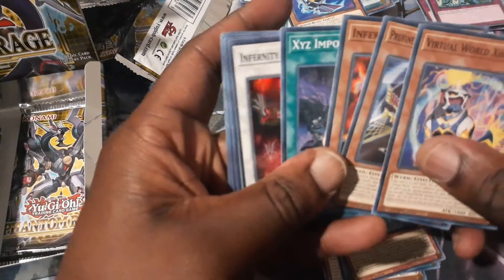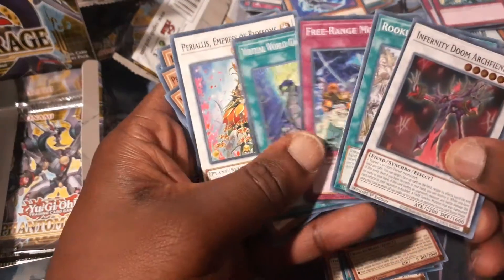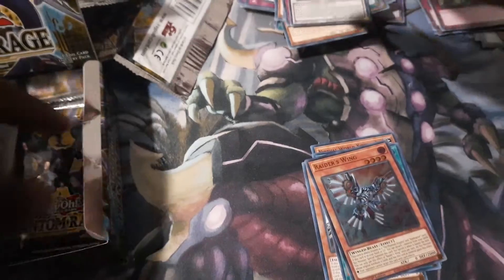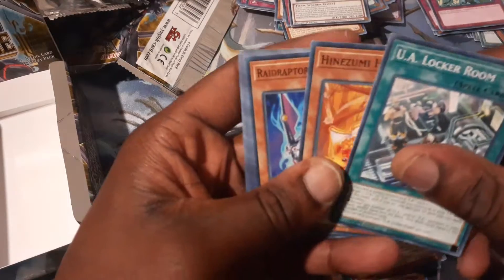Got two more packs on this side and then we're off to the next side. Hopefully I get a Starlight Rare. Infernity Doom Archfiend — not bad. I don't know much about Infernity, but whatever. One more pack. I got another pack on the way in the mail, so look out for the second box opening.